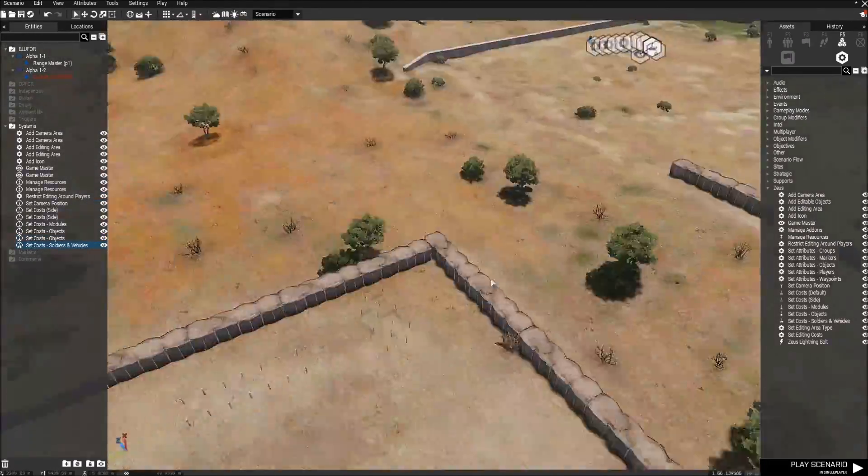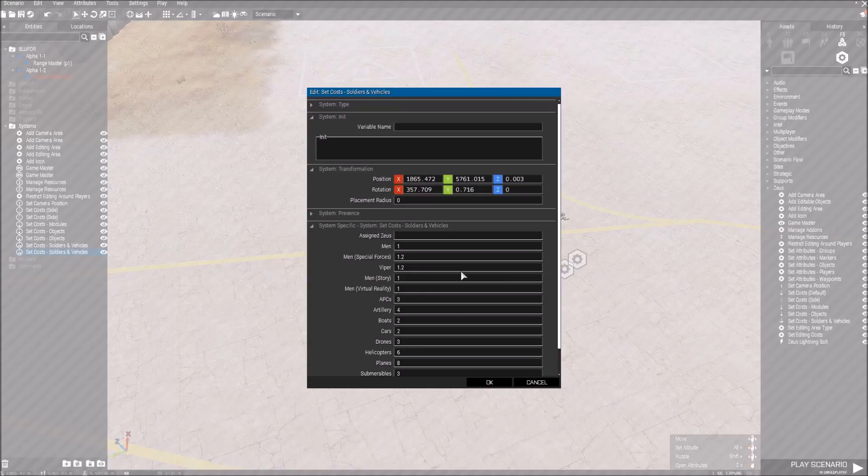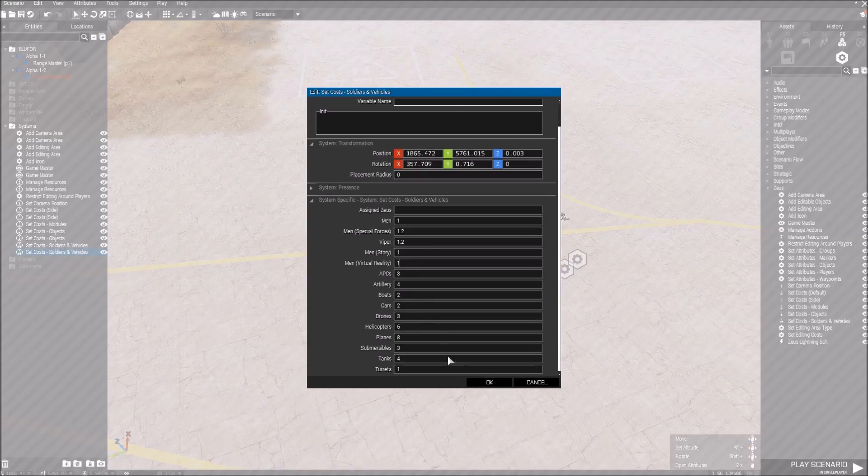Soldiers and vehicles — it's basically the same as objects; you can change the price of different things. If you want to make tanks cost one, or everything cost one, this is the place to go.